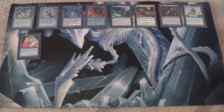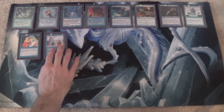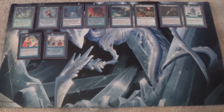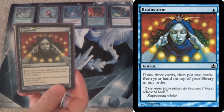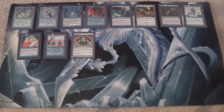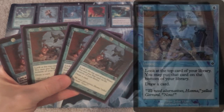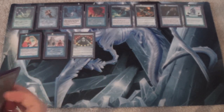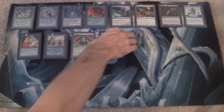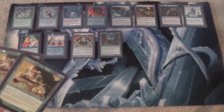Mystical Tutor gets some neighbors. We have our one-of Ancestral Recall, because Vintage and we're blue. A good card is good. We have one Brainstorm — that's all we're allowed to have in this format. Same is true of Ponder, though we're not running that. Now, here's the main issue with this deck as far as I can tell: we run four Opt. Because we have to use instant-speed cantrips, we can't run Ponder, we can't run Preordain, we can't run Serum Visions, we can't run Sleight of Hand.